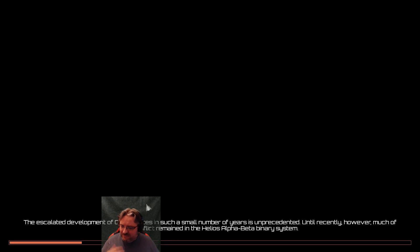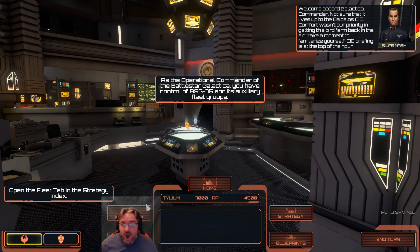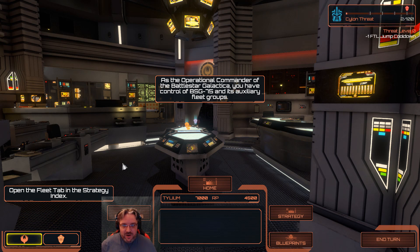That was pretty good. They did a good job of showing where you ended and what's happening so far. Welcome aboard Galactica, Commander. Not sure that it lives up to the Daedalus CIC. Comfort wasn't our priority in getting this bird farm back in the air. Take a moment to familiarize yourself. CIC briefing is at the top of the hour. This is totally awesome — it's basically on the set of the TV show. It's awesome.